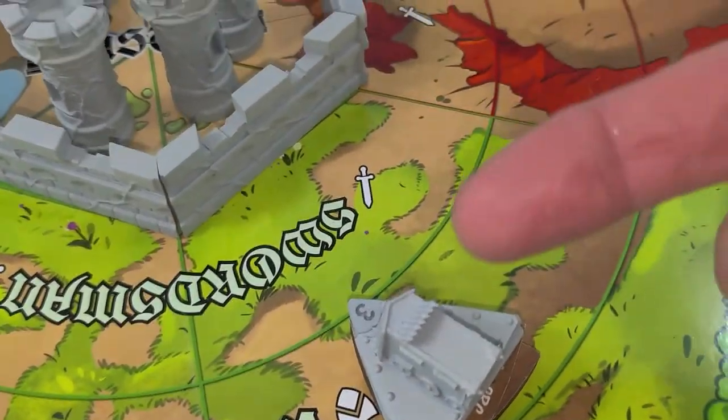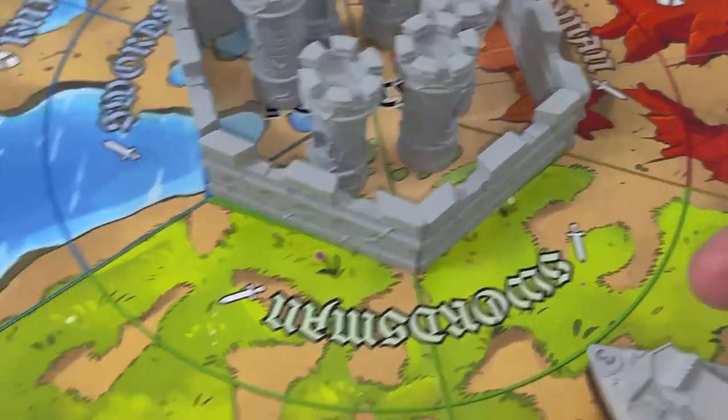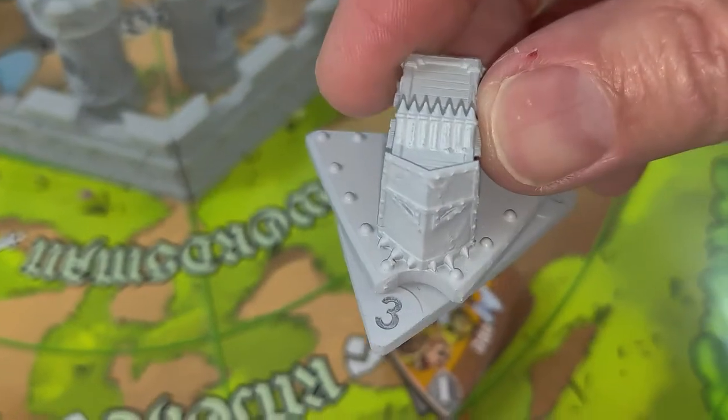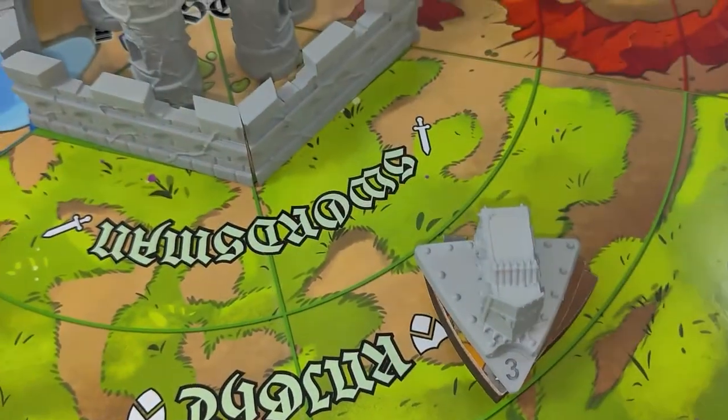The only good news here — good being relative — is that he does take damage when he smashes into part of your castle, unlike the battering ram who takes no damage. So there you go. Watch out for this guy. He's definitely coming for you, and he's coming soon. Take care, everybody. We'll talk to you later.